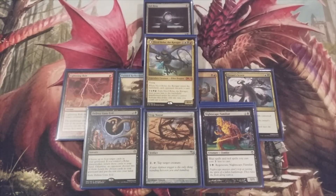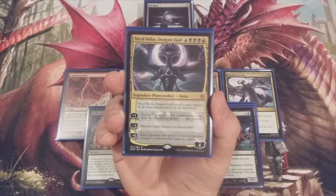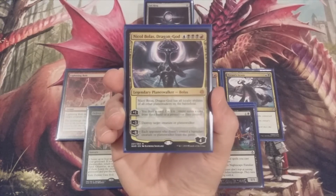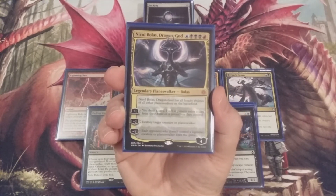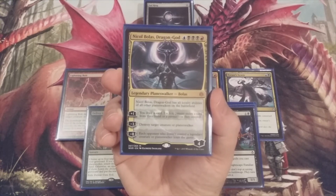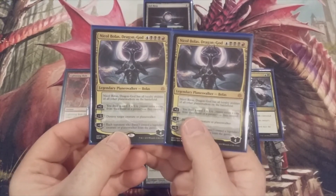Next, Nicol Bolas Dragon God — one blue, triple black, and red — enters with four loyalty counters and has the static ability that Nicol Bolas has all loyalty abilities of all other planeswalkers on the battlefield. Plus one: draw a card and each opponent exiles a card from their hand or a permanent they control. Minus three: destroy target creature or planeswalker. Minus eight: each opponent who doesn't control a legendary creature or planeswalker loses the game. Two copies of Nicol Bolas Dragon God.